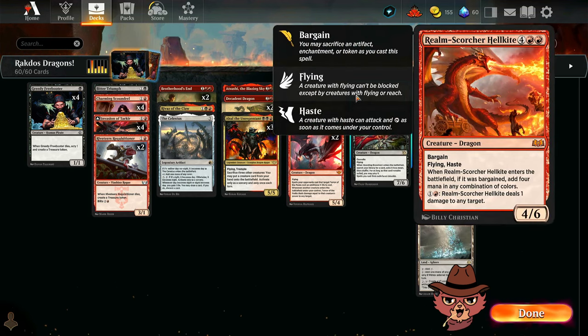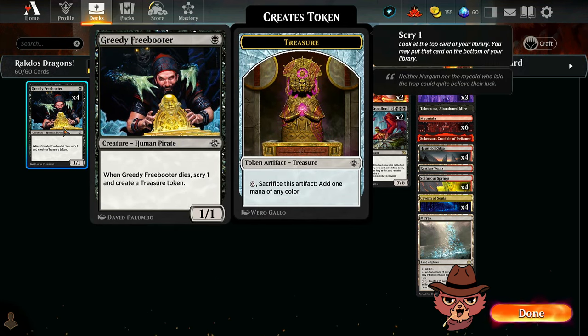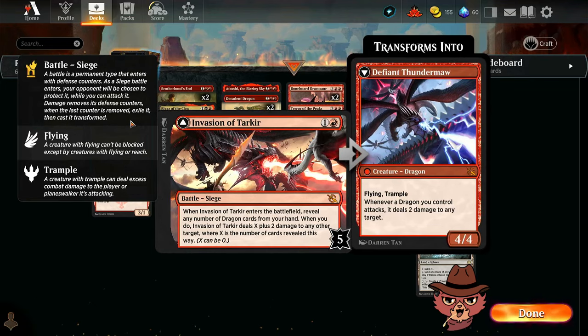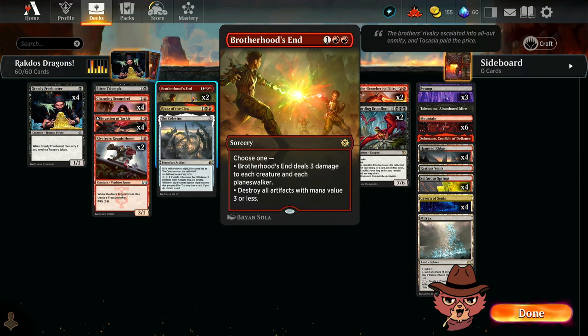More mana fixing comes from the Realm Scorcher Hellkite. It has the bargain ability — when it ETBs, if it was bargained, you add four mana in any combination of colors. At the front of the build, we have a bunch of potential ramp: Freebooter (when this dies, you get a treasure token), a couple Riveteers Requisitioners, Charming Scoundrel acting as ramp, early removal with Bitter Triumph, Invasion of Tarkir for early removal too. Flipping into Defiant Thundermaw is going to be huge. More early ramp with Celestis and Rivals of the Claw, which can also help cast dragons back from the grave. Our early board wipe is a couple Brotherhood's Ends.